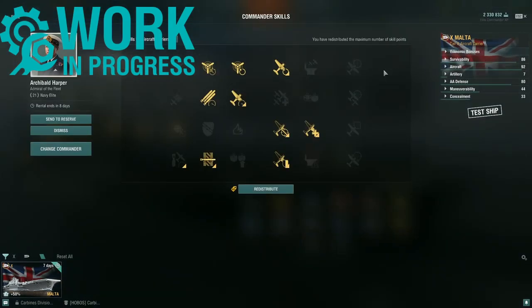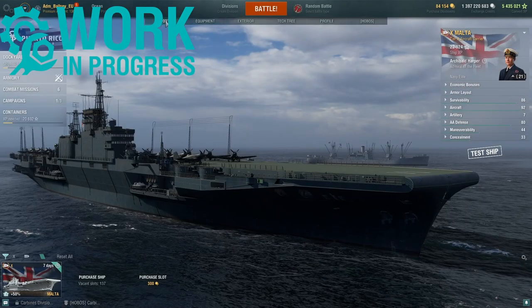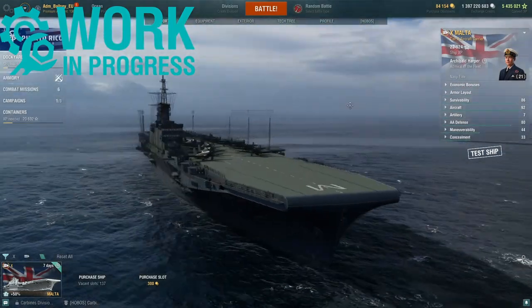Moving to the captain skills: Air Supremacy, Engine Techie, Improved Engine Boost, Swift Fish, Improved Engines, Survivability Expert, Aircraft Armor, Enhanced Aircraft Armor, and finally Proximity Fuse. All the stats mentioned from this point on are based on this exact combination.